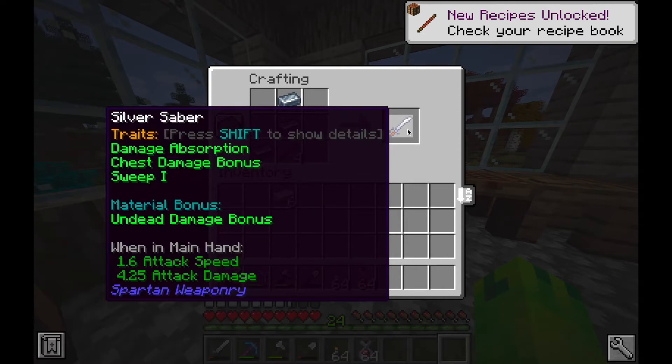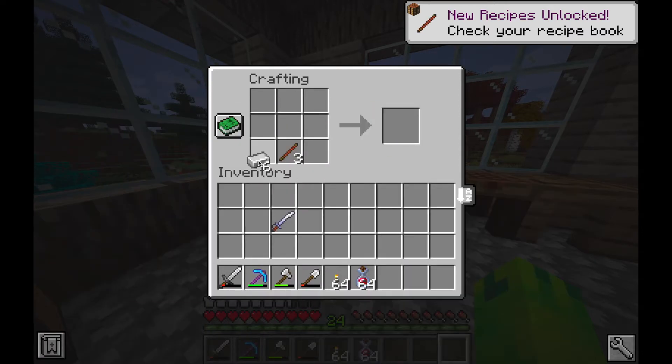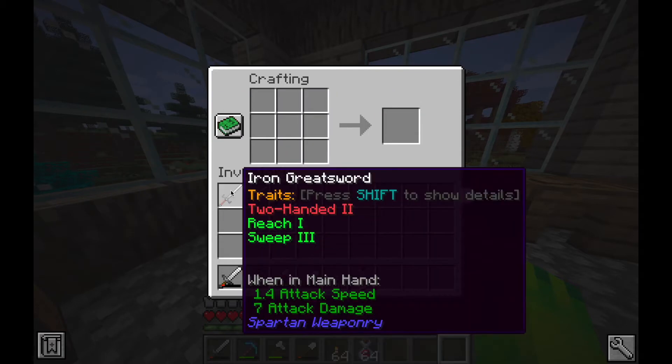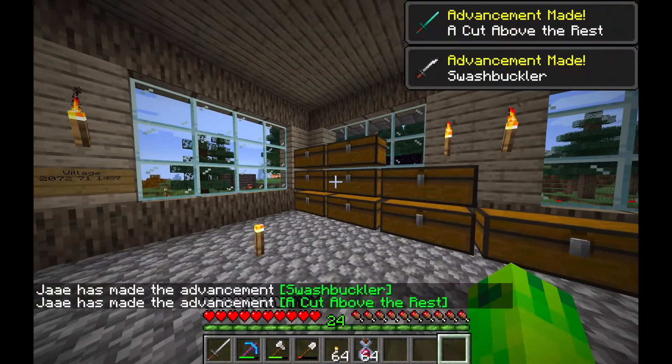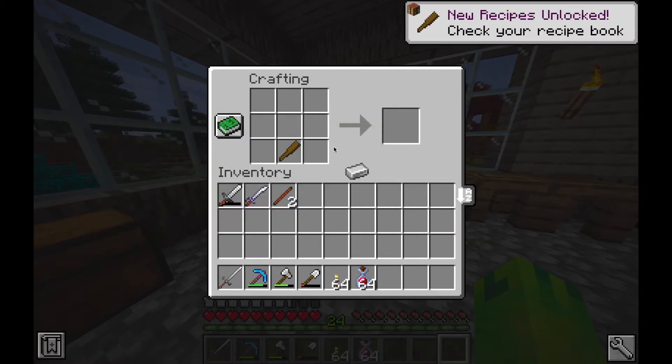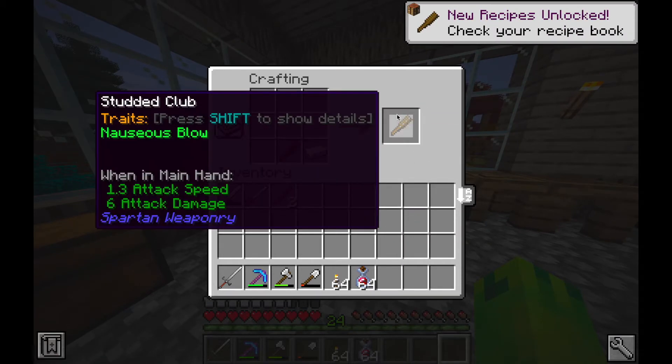I then made a silver saber from the Spartan Weaponry mod as well as an iron greatsword just to test things out, and I got lots of achievements from that. I decided to keep going so I made a wooden club and then turned it into a studded club.